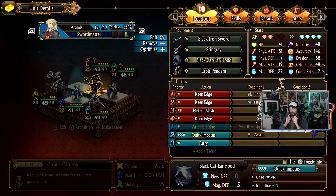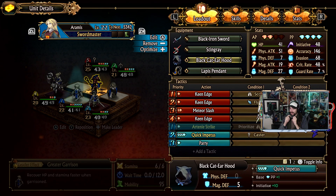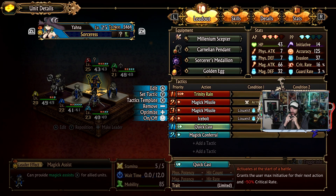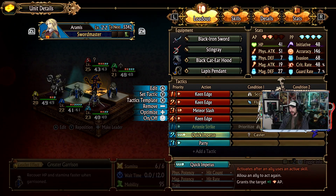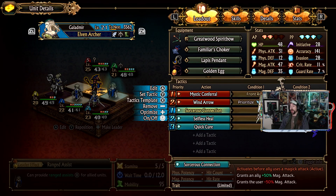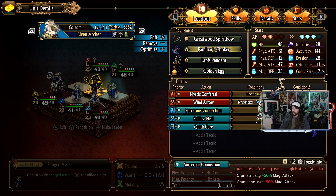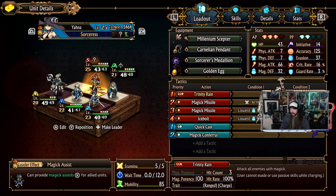I tried to design this just to be my kill squad - the idea is Yana deletes people with Trinity Rain. I have her doing Quick Impetus with the Black Caddy Hood, because if everyone's dead you shouldn't need to worry about parrying. The idea is acting at the beginning of battle, using Quick Cast Trinity Rain which grants the user max initiative for their next action and minus 50 critical rate, then act again to cast Trinity Rain. Also Elven Archers can use Sorceress Connection - grants an ally plus 50 magic attack, grants the user minus 50 magic attack - so I could factor that into my Ox squad.